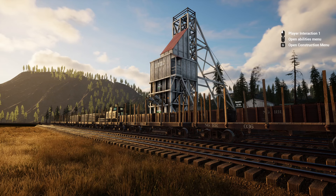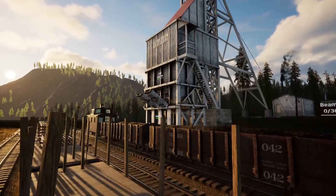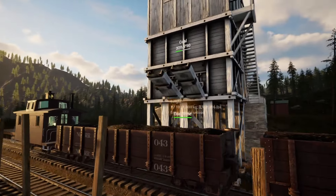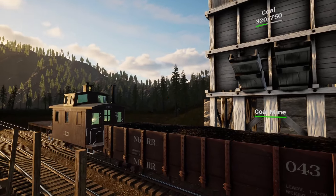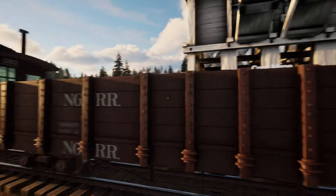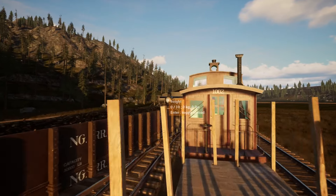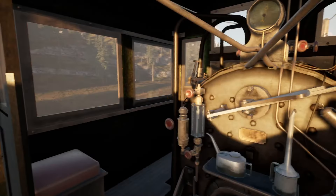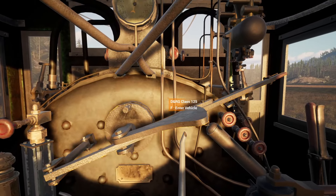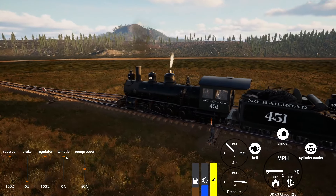Hello and welcome back to Railroads Online. Today we're taking our first run of coal out to the ironworks to get that underway. We did get a fair stockpile out here - it takes quite a bit to fulfill the coal mine, but we've been running loads so we have plenty to go. We did get the track in at the new industry, which opens up the next set of industries.